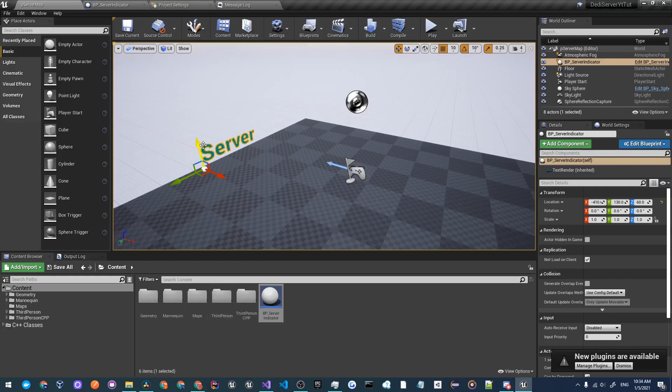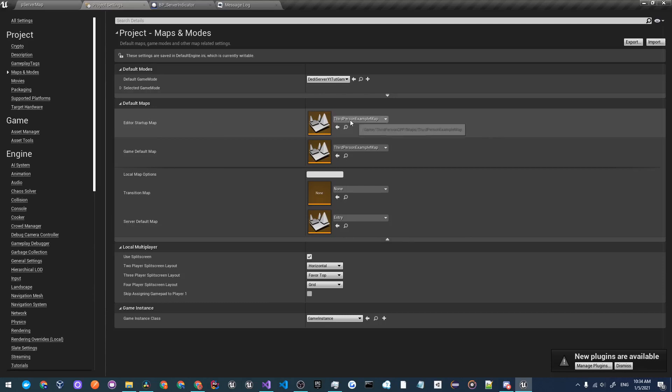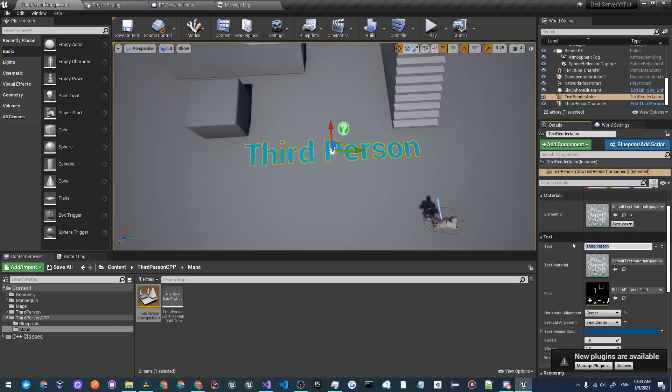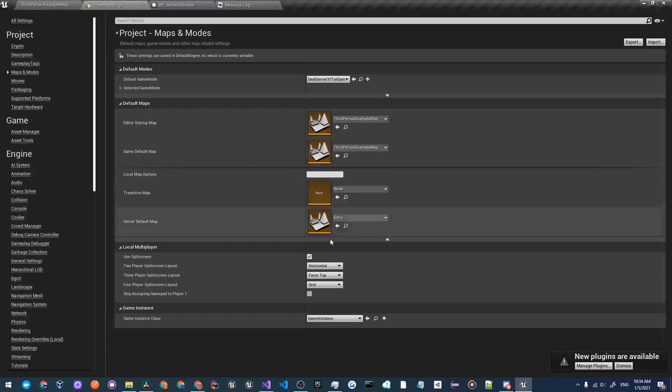Go to Project Settings, then Maps and Modes. Here we'll configure our maps. The Editor Startup Map is the third person example map — that's the map that opens when you launch the editor. The Game Default Map is the first map the player is greeted with when they open your game — this is generally going to be some sort of lobby. Edit the text render on the floor to say 'Lobby'. The Server Default Map is what the server opens by default — set this to the p_ServerMap.